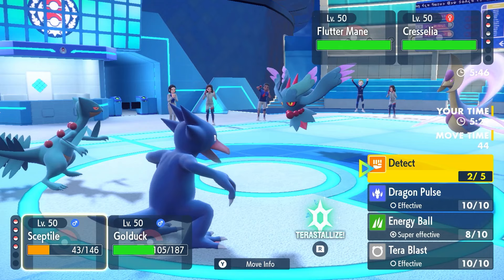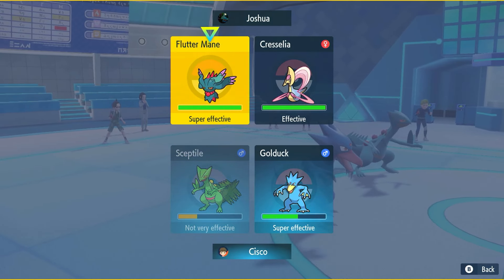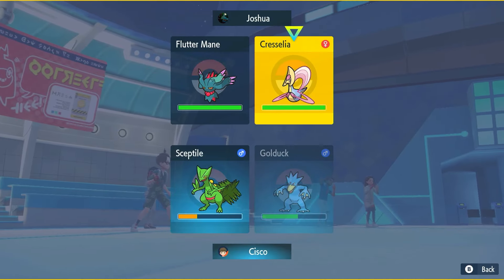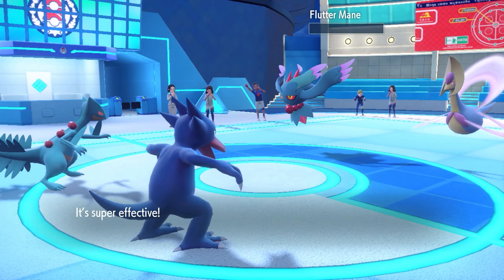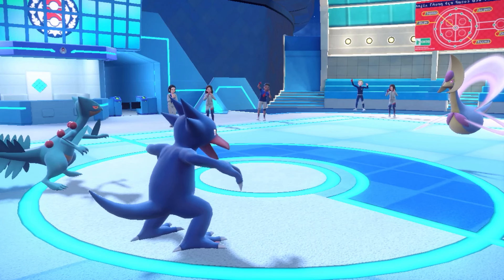I'm gonna go Energy Ball into Flutter Mane and Yawn the Cresselia. Chi-Yu comes in with the Energy Ball, takes up the one-hit KO on Flutter Mane — beautiful! Let's go, we're actually getting work done!